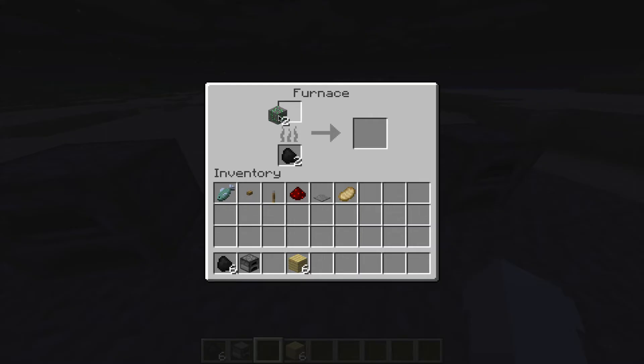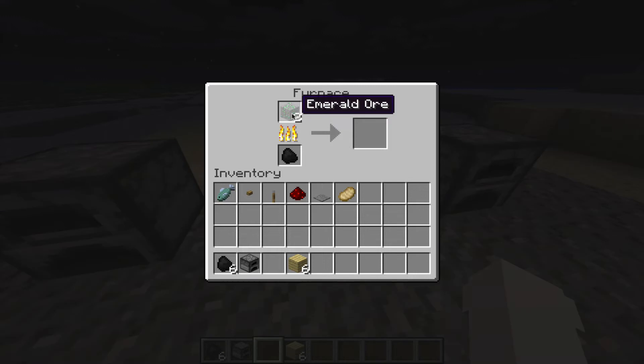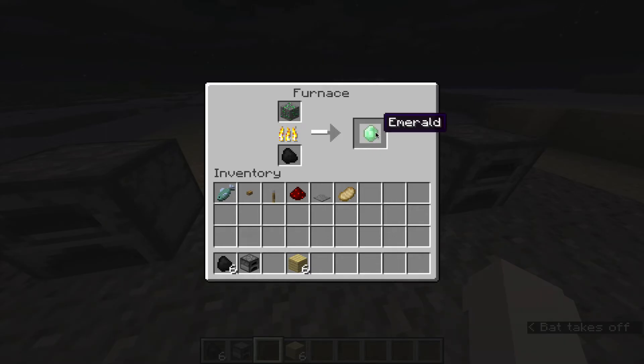It doesn't matter what ore or whatever you want, but I'm going to put emerald ore. So it's cooking the emerald ore, and when it cooks in the furnace it becomes just an emerald — the emerald comes out of the emerald ore. It's just a plain emerald, and then you could use the emerald for different things. Like a diamond, you can create diamond swords, diamond helmets. With emeralds you could trade with villagers. You can do many things with ores and plain metal or emerald.